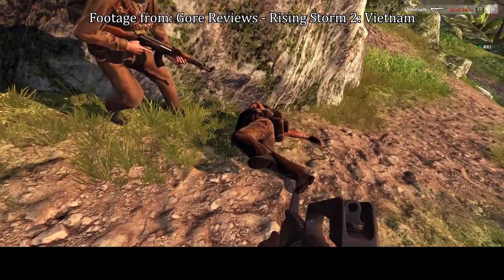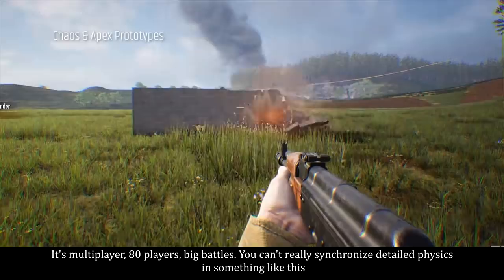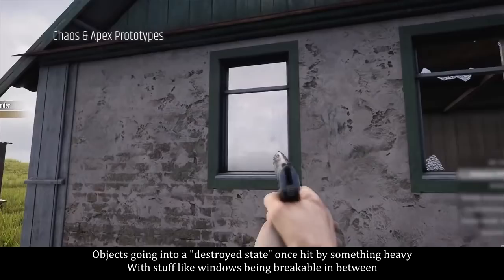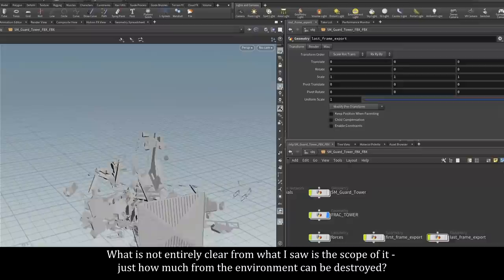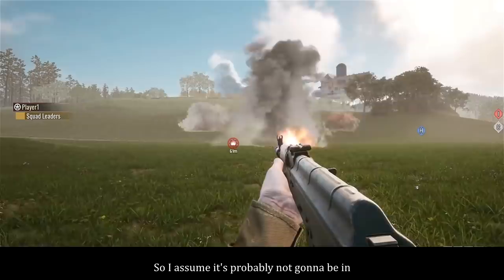Now let's touch on destruction. So first of all, it's going to be all premade, which makes perfect sense for this type of game — it's multiplayer, 80 players, big battles, you can't really synchronize detailed physics in something like this. So it's going to be pretty much in the style of ARMA 3, but prettier: objects going into a destroyed state once hit by something heavy, with stuff like windows being breakable in between. What is not entirely clear is the scope of it — just how much of the environment can get destroyed. You can blow up a tower, but can you blow up a hut? And as for craters and vegetation, pretty sure that if terrain deformation and vegetation obliteration were features, you would've probably seen it here, so I assume those are probably not going to be in.